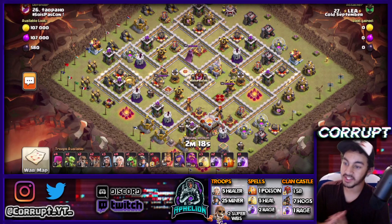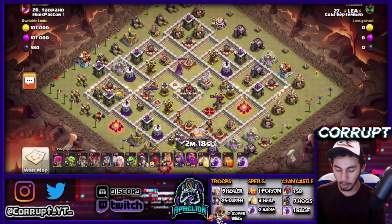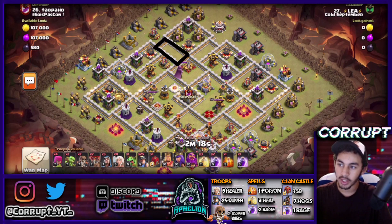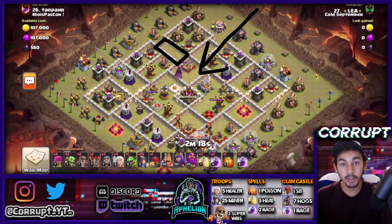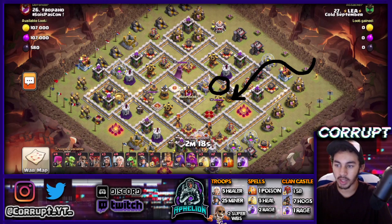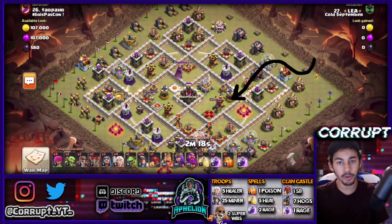Now we've got this example using Super Wall Breakers. What makes this attack different? We really want to take a look at compartments. Knowing that this entire area can already be walked, we don't need to go over that section. We mainly want to take advantage of how this dead zone works — if we send in our Miners like this, they're going to mostly stay in the base at all times. So we're going to do a short walk into a charge, not going near those single Infernos.